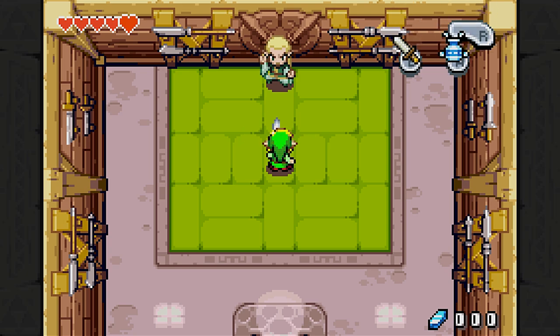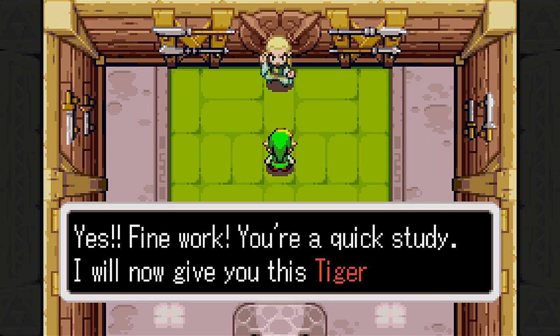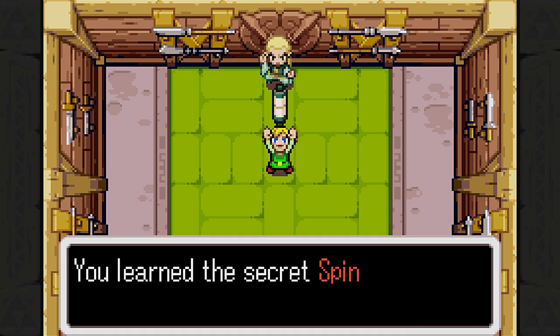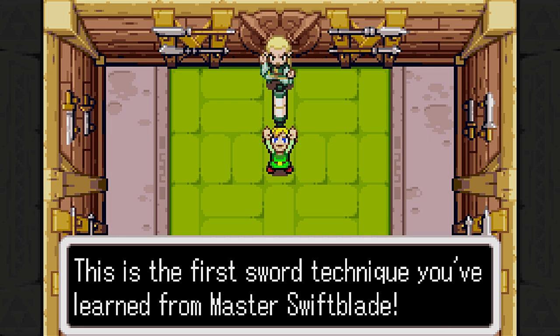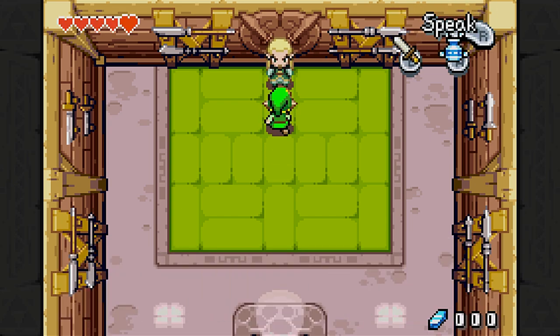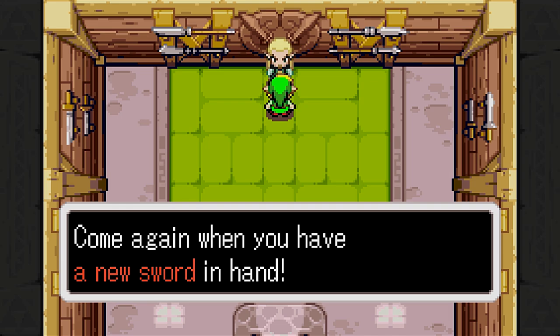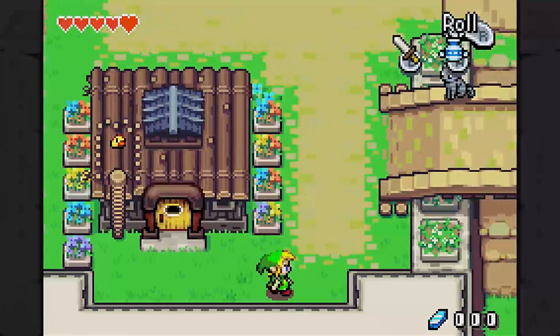Now he wants us to do it ourselves. It's very, very basic, but what have you. We did it. Fine work — you are a quick study. I will now give you this tiger scroll. So we've learned things from Swiftblade. Thank you, Swiftblade. Your gracious teachings are very appreciated. There are no more techniques I can teach you with your current sword — come again when you have a new sword in hand. That's an interesting way to put it, but sure.